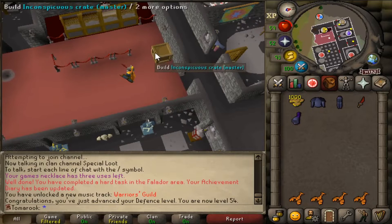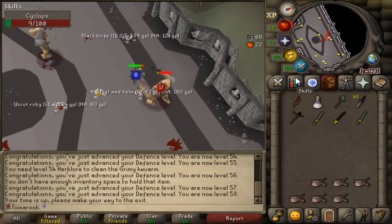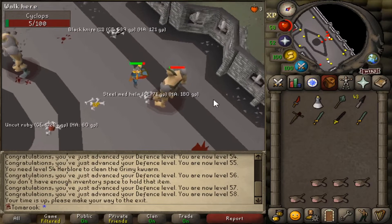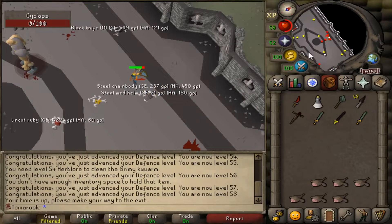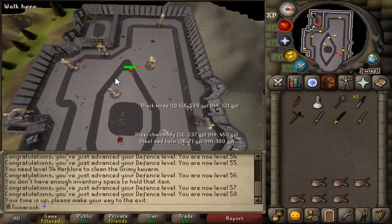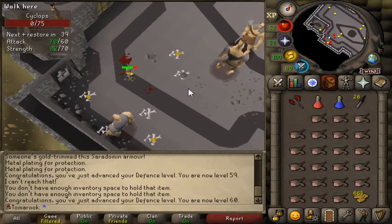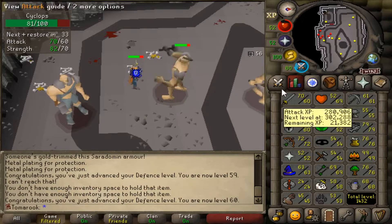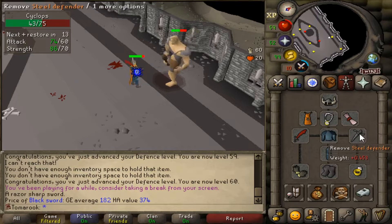A thousand tokens should do me at least a few defenders unless I get really unlucky. My time is up and I've killed 200 Cyclopses, and I've only got the Bronze Defender from 1k tokens — this sucks, my RNG has not been on my side today. I'm going to go get myself another 1k tokens and hopefully get more than one defender. There we go — 60 defense! I started here at 53 defense on this defender grind and I've already managed to get 60 already — that is nuts. I think I'm just going to start training more strength. I've used about 1.4k tokens and I'm only at the Steel Defender right now.